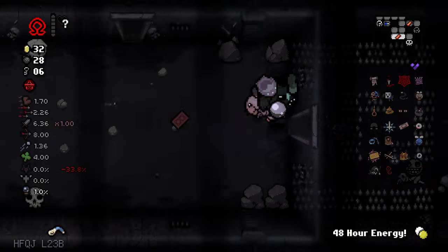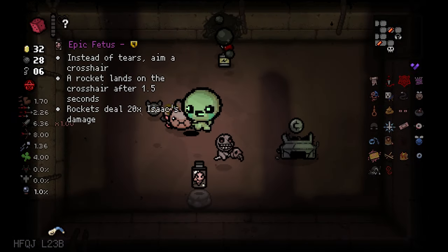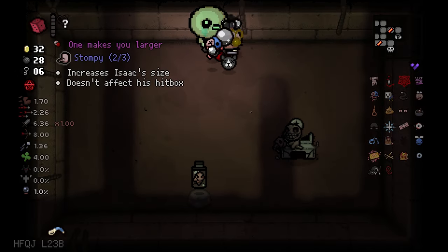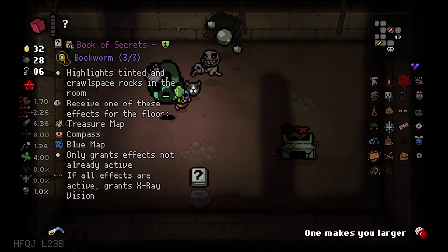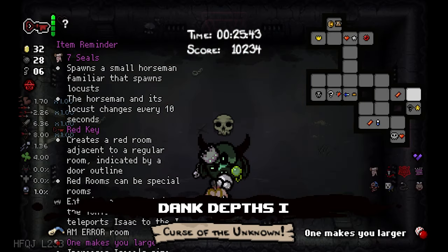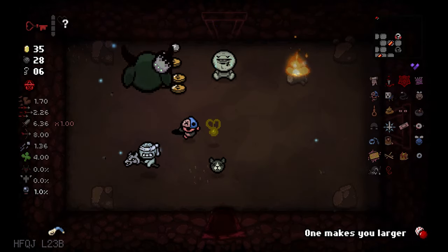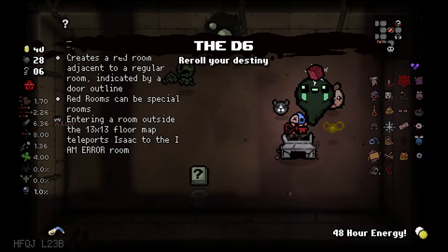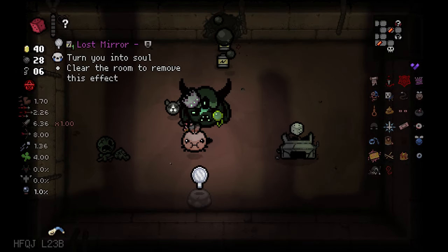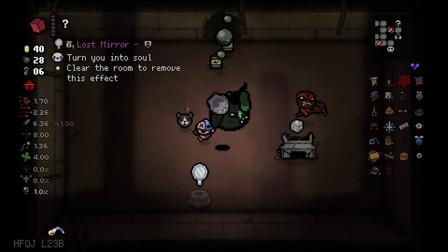Let's use this, reroll it. Epic fierce — not happening. Ace of greed. We can go for something better. Red key — let me use that once. I am not gonna try to find it, let's just use it here. It's a secret room. More coins for me. 48 hours. Let's go, reroll this. Lost mirror — turns you into soul, clear the room to remove this effect. Okay, that's funny. And eternal D6 — I don't need it, I have default D6.